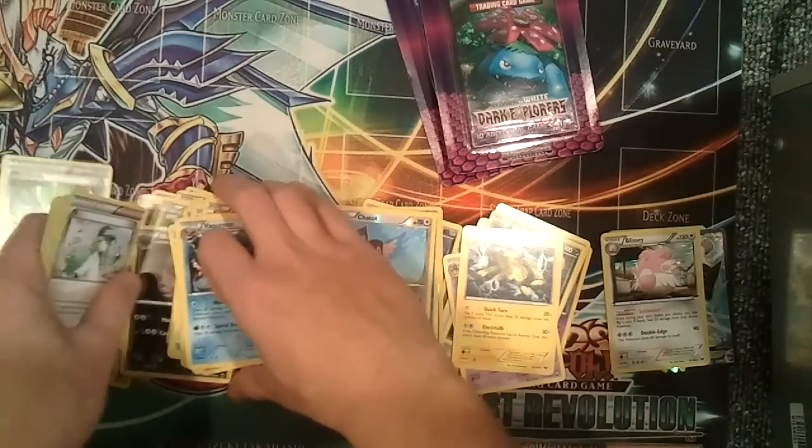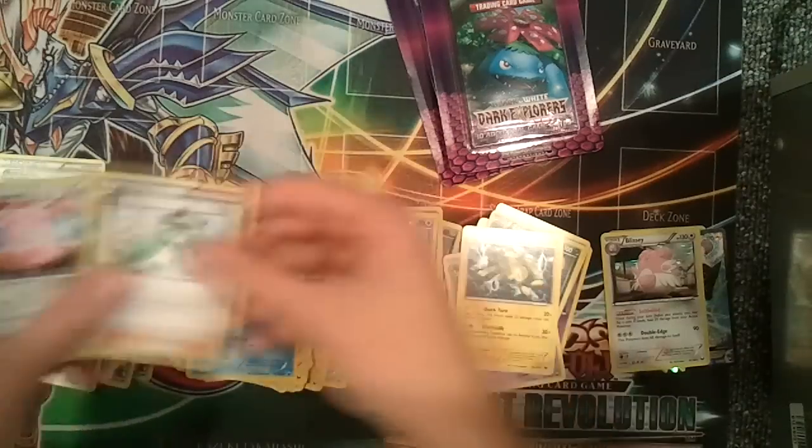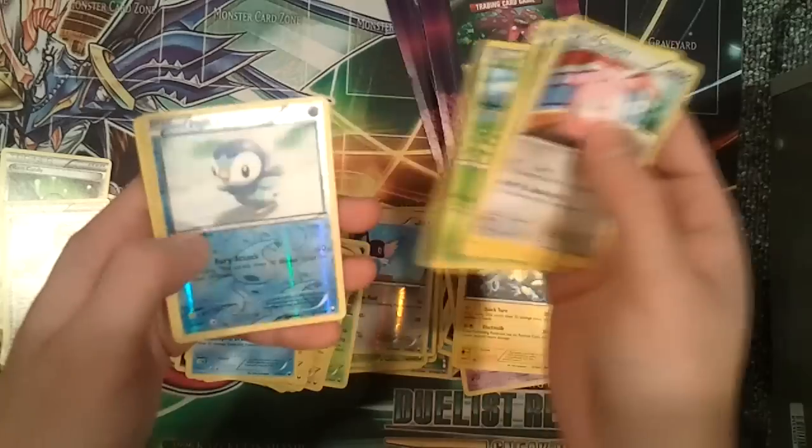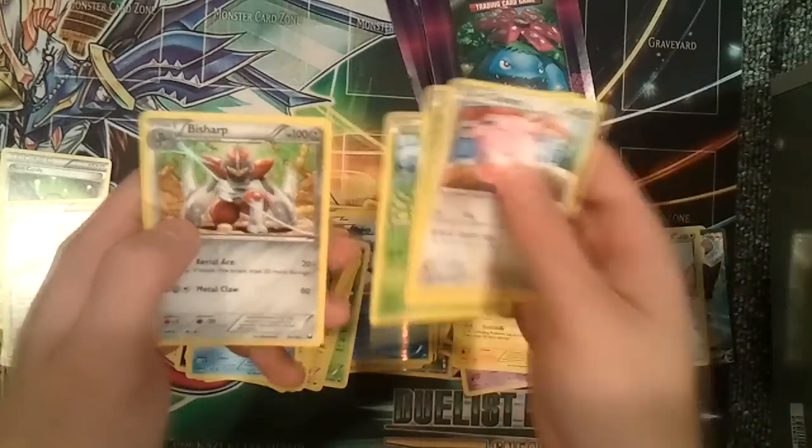Next pack: Vaporeon, ooh, a Rare Candy, another N, Chansey, Bulbasaur, Phanpy, Tynamo, Shelmet, a Reverse Foil Piplup, and a Bisharp.